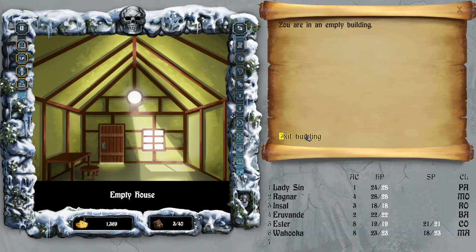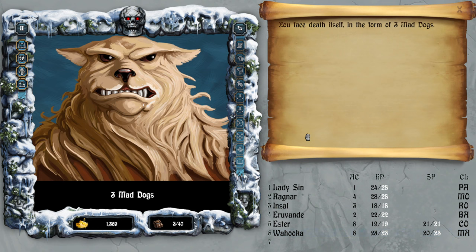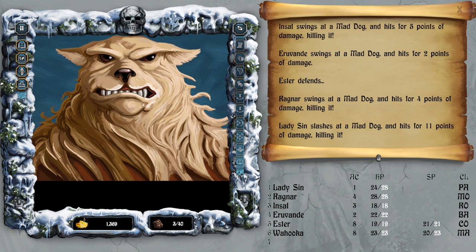Empty building again, empty building. Two more houses here. Three mad dogs — they look angry, they look mad, but those are only dogs.